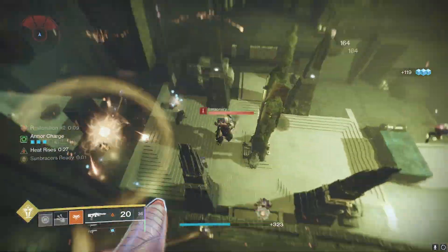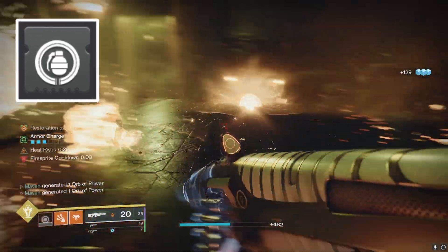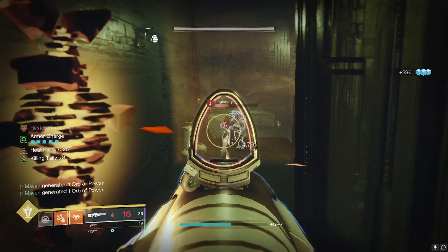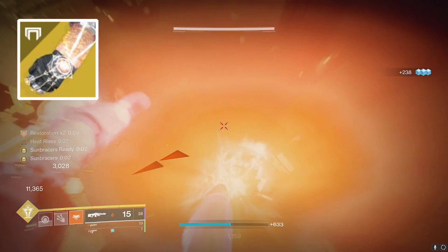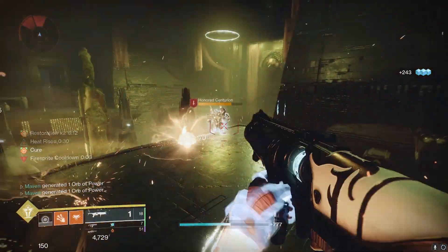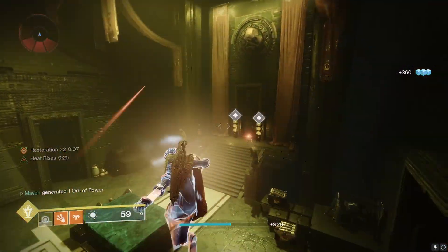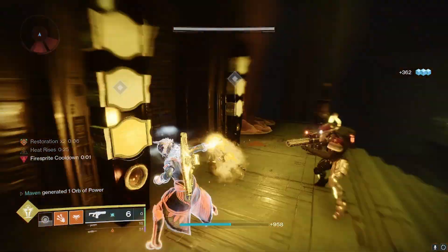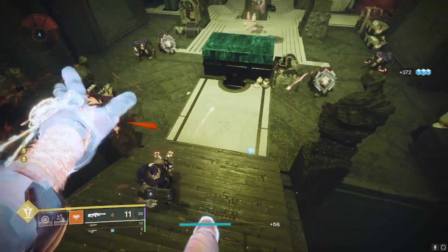The way this build came to be is I was experimenting with the reworked Firepower mod, which generates an orb of power on grenade final blows. I was thinking, how can I make a ton of grenade final blows? Of course, none other than Sunbracers. You're spamming infinite grenades, making tons of orbs of power on every single nade kill, which contributes to your own super cooldown, your teammates' super cooldowns, armor charge, and a bunch of your ability cooldowns. It does so much, and this alone makes Sunbracers very high tier now.